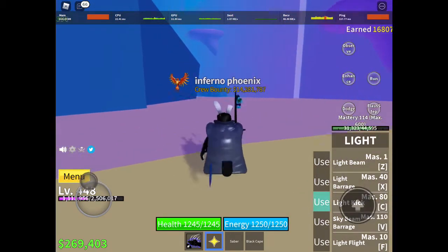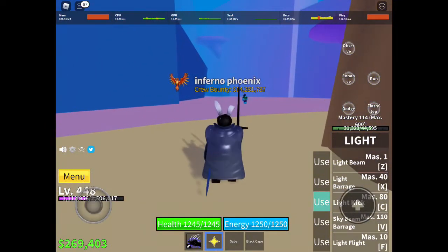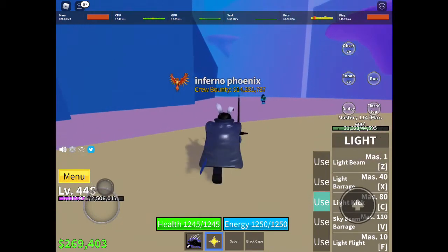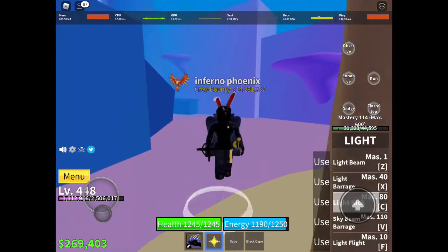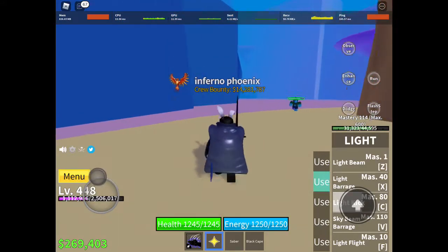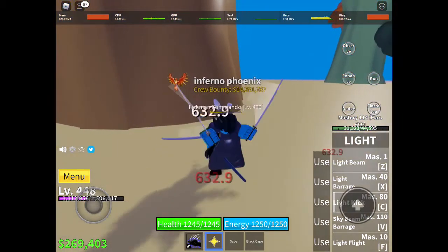Next skill is Light Kick, where you rush forward and kick this strange light shape thingy straight at your opponent. It doesn't take long to recharge.